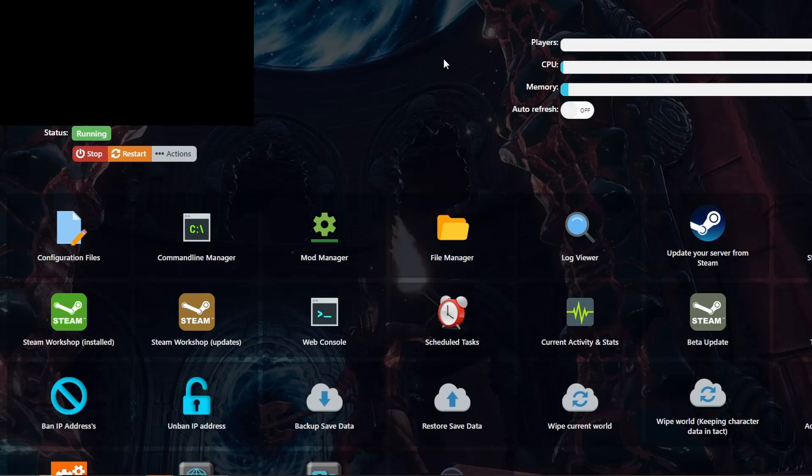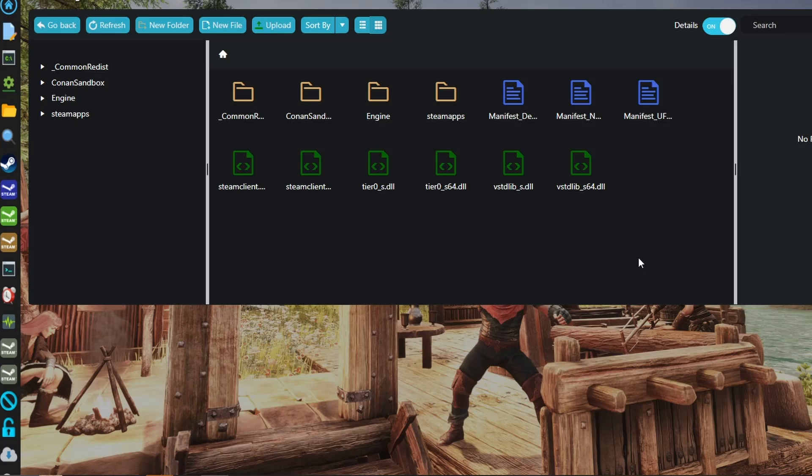Whether it's a dedicated server or whatever host you're with, you may need to get into the FTP files. FileZilla is a really good free FTP client. You'll need the hostname, IP, port, and password. For Ping Perfect, they've made it really simple — you can just click File Manager. For other hosts, you can get into your files via FTP. Either way, start by stopping your server — turn it offline completely.